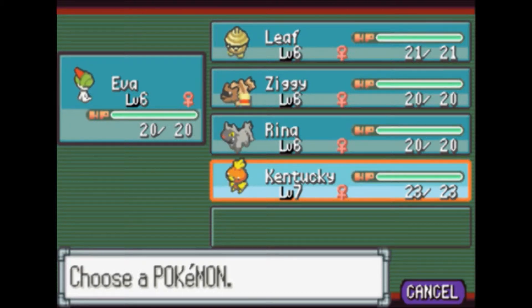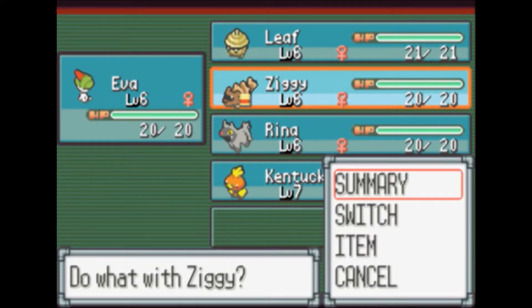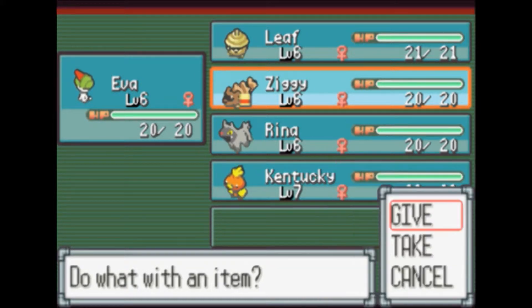Another thing you'll notice is Ziggy has a little icon next to her. That icon is a note that the Pokemon is holding an item. Pokemon can hold items — sometimes they can use them in battle, like berries or battle-specific items. But most items like potions or Pokeballs, or essentially anything found with the ability Pickup, they can't use in battle on their own, but you can certainly take it from them.